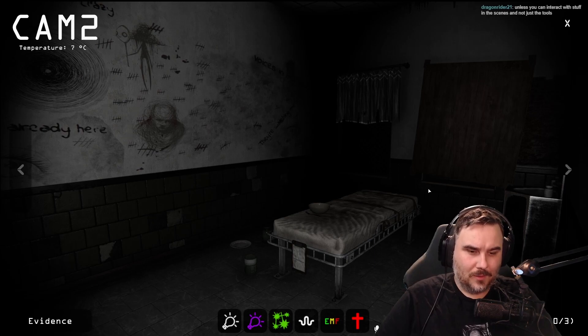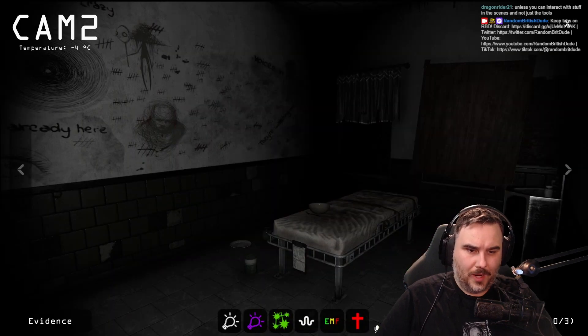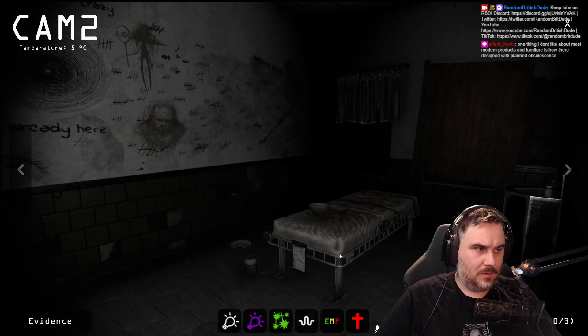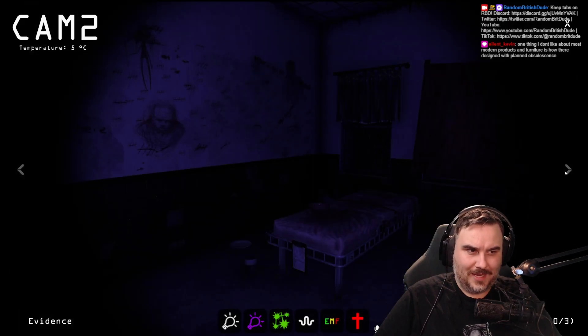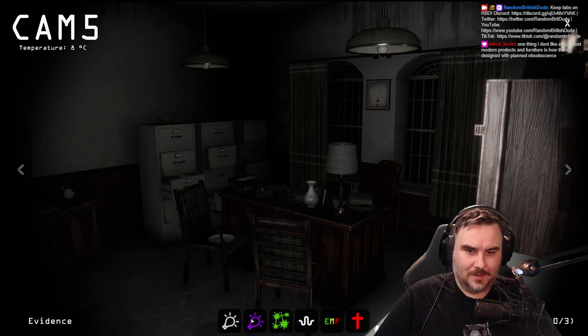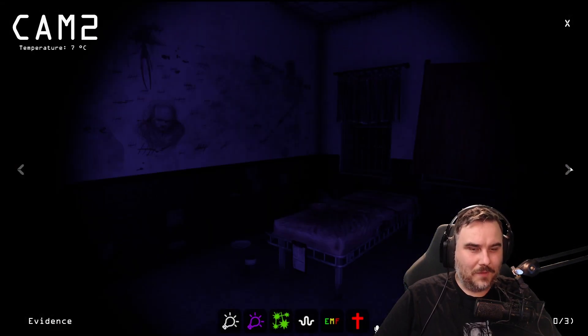Are you here? Where are you? He just threw something at me. Why are you here? What's your name? Hello. Yeah, that's a thing. Voice. Do we have fingerprints? Hello. Oh my God. Where are you, fingerprints? I've been in this room. The candle's in the exact same space.